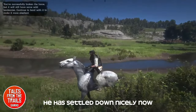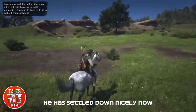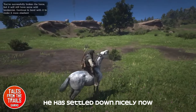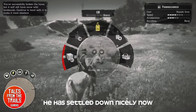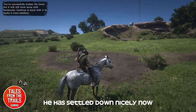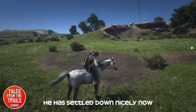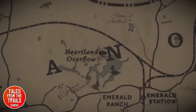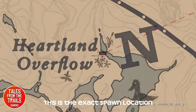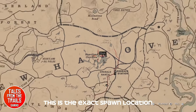I call this the gentle method, and I find that bonding with this horse in the future will be a lot easier because we didn't traumatize it at the beginning. Some people run these horses down, throw a lasso on them, and jump on and start bucking. From personal experience I think it just takes a lot less time to bond with the horse in future when you don't traumatize them, which kind of makes sense.